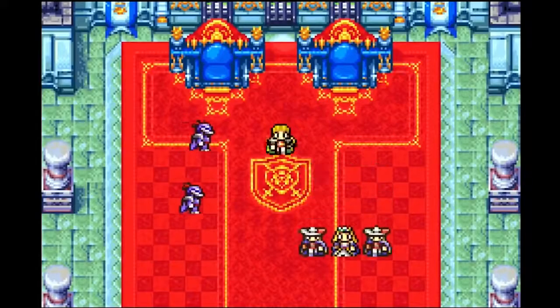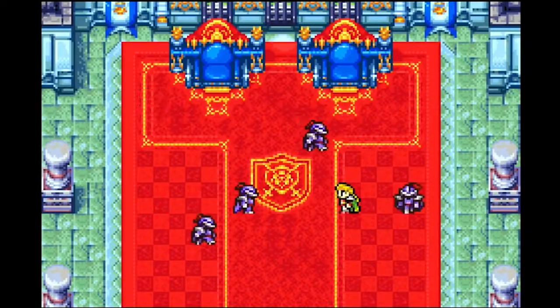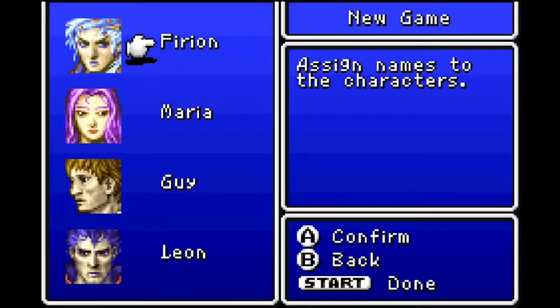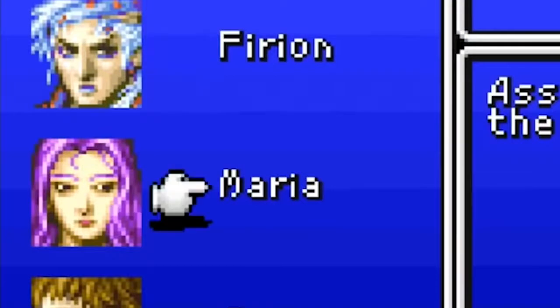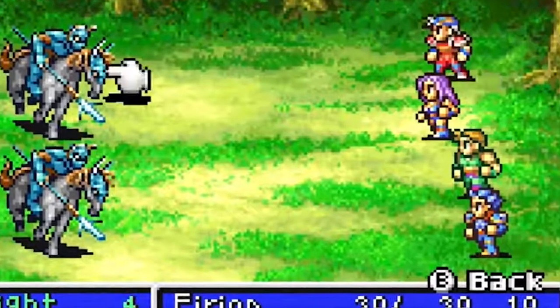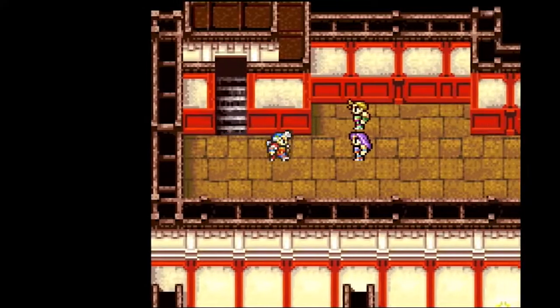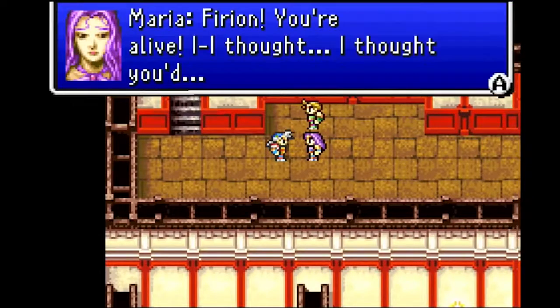From the moment it starts, Final Fantasy 2 makes it clear that this is very different from its predecessor. You once again name your party members, only now they all have portraits. For the first time, you don't have a blank slate party — they already have characteristics, relationships, and personalities. Well, sort of. Let me come back to this.